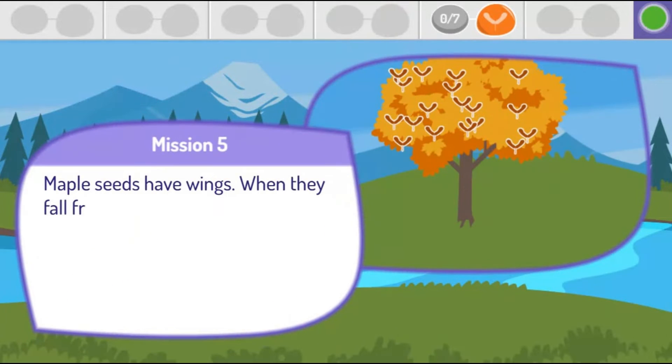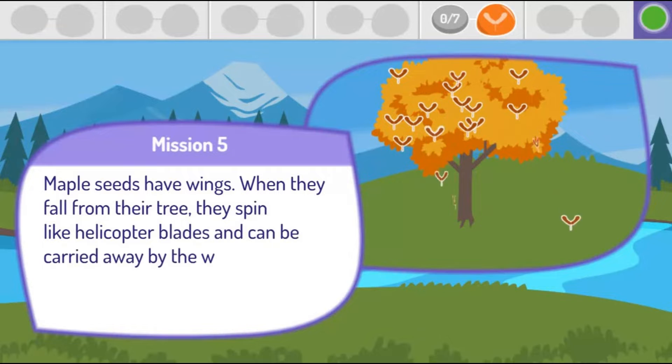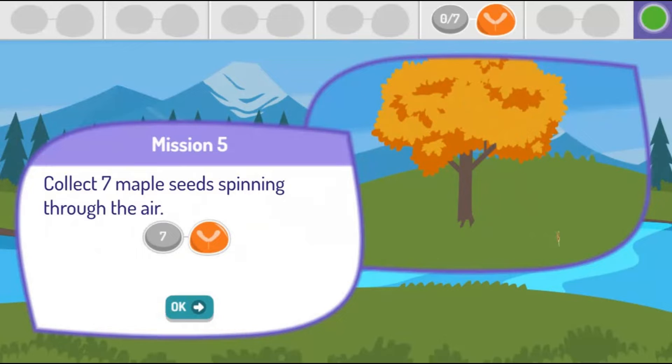Maple seeds have wings. When they fall from their tree, they spin like helicopter blades and can be carried away by the wind. Collect 7 maple seeds spinning through the air.